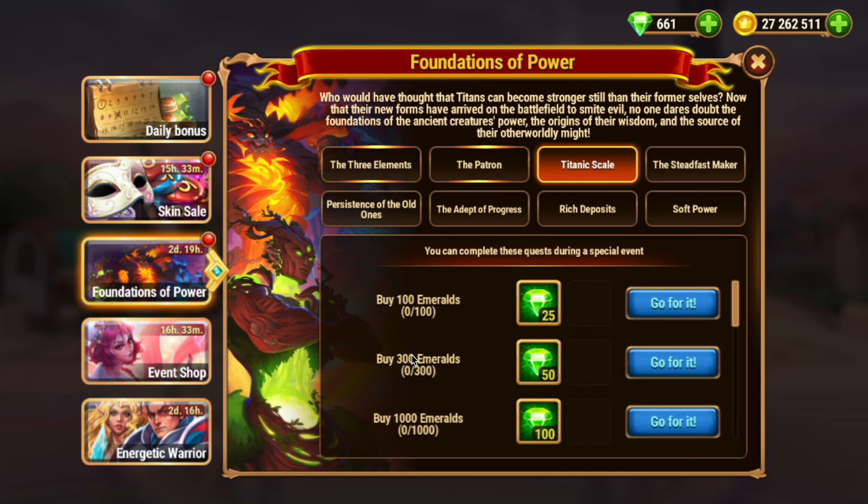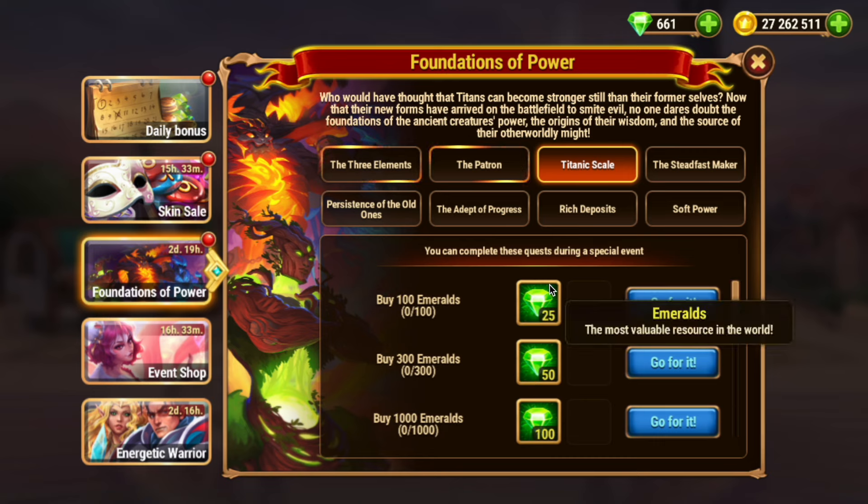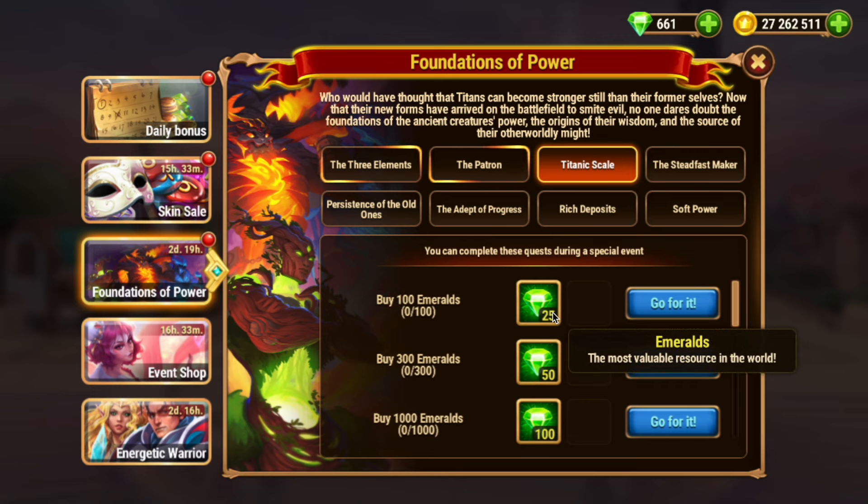Titanic Scale gives you extra Emeralds for purchasing Emeralds — nothing interesting. They force you to spend real money just for the sake of spending. Never buy Emeralds just for quests like this unless there is another point to buy them.